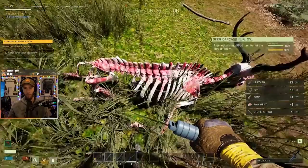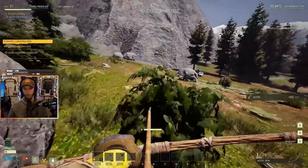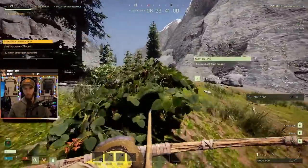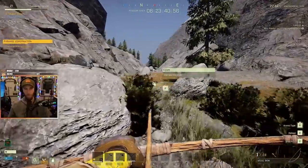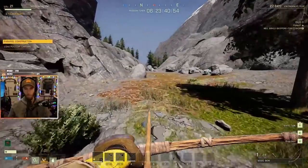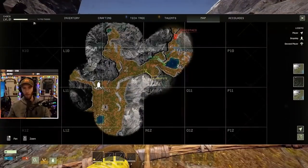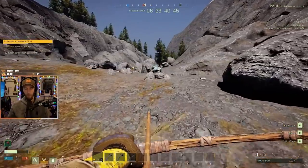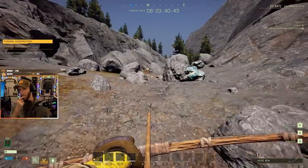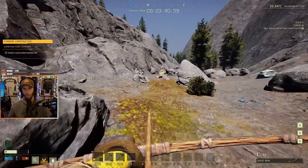Which mission is this? It's called Pyramid Construction. I love this map so much more — there's so much more like fruit and vegetables. Yeah, this one's beautiful. This is more like the starting map. I think we're gonna go into the desert because the other one was a difficult one to jump into. But it's definitely nice to be able to pick up all this food.